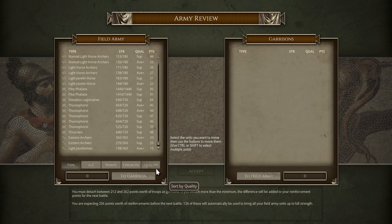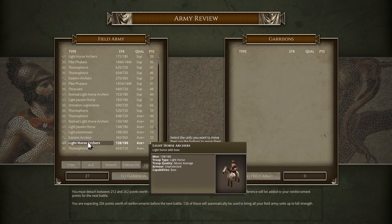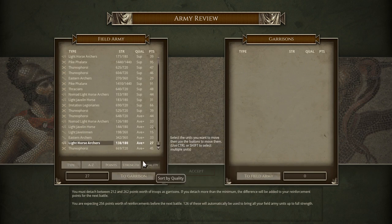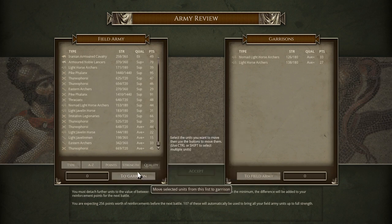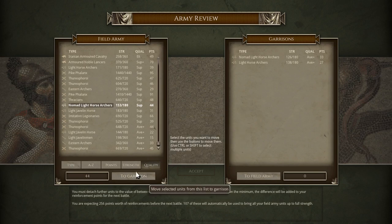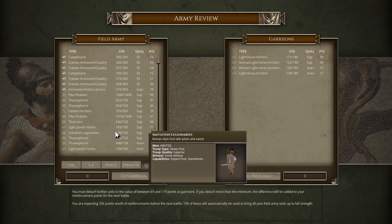So like last time, I think I just kind of want to go with quality. I only have to get rid of 212 of these guys, so I'm going to go ahead and get rid of any horse archers. They were pretty garbage in the battles, and so I don't really think it's going to be worth my time. And the good thing is that'll take care of a lot of what I need to do.